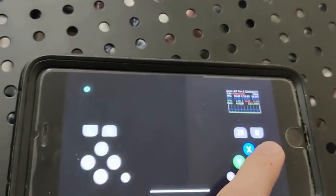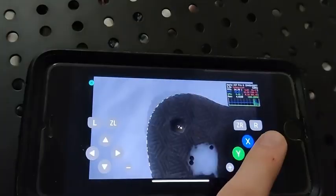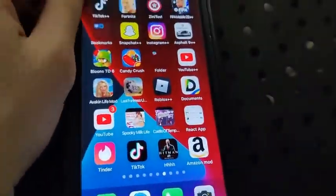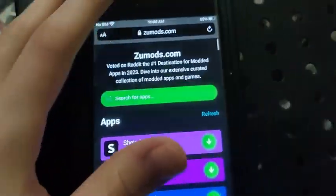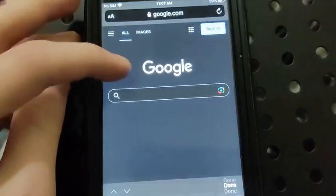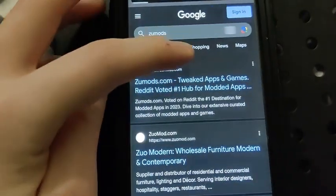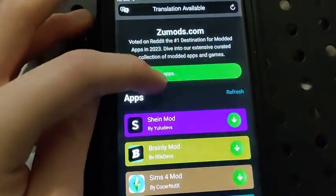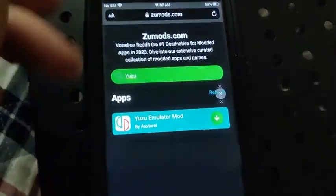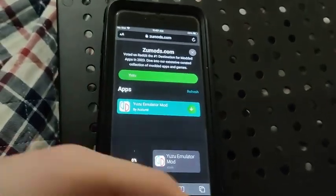As you can see it will take a minute to load usually, but it is working. For the tutorial: get on your browser, go to Google, go to the search bar and type in 'zoo mod.' Once it comes up, go to that website, go to the search bar, and type in 'Yuzu.' And there you go — you're done.